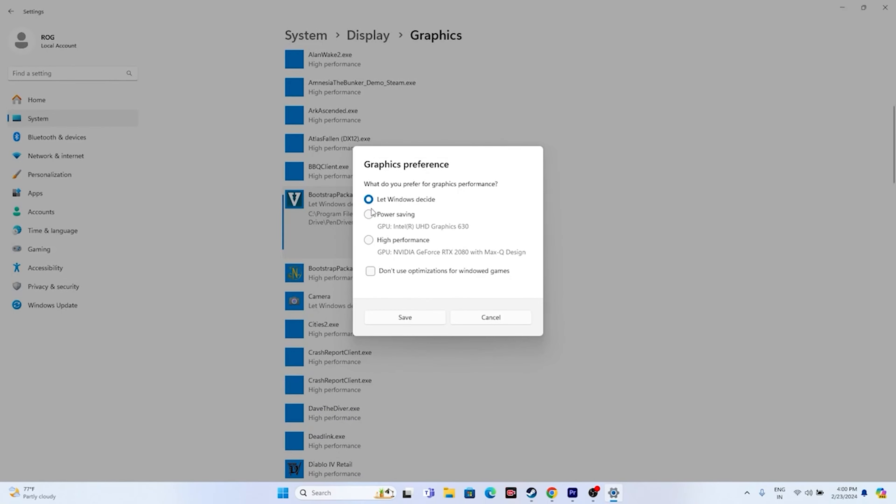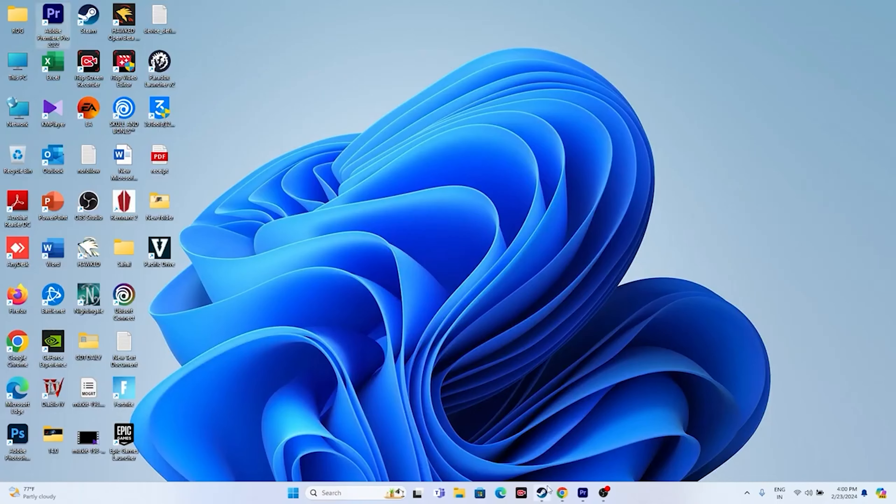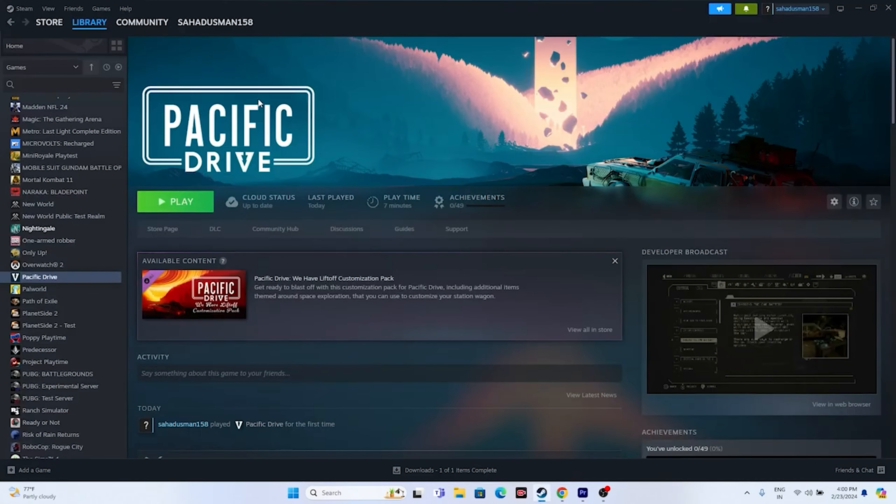Once the game is added, click on Options. Change the setting from 'Let Windows decide' to High Performance, then click Save. Close this window and try launching the game.